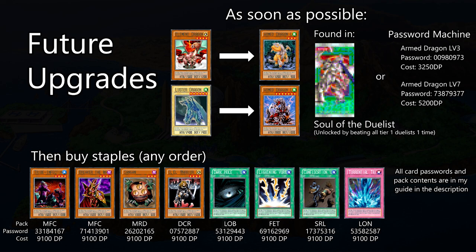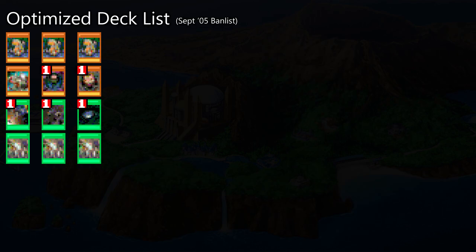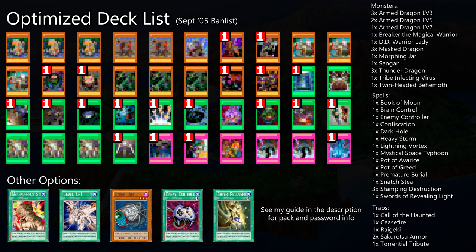Sticking purely to the Armed Dragon archetype, a competitive list would look something like this and pretty much just uses more high-end options like Breaker the Magical Warrior, Tribe-Infecting Virus, and Sand Ganbara to replace creature slots,